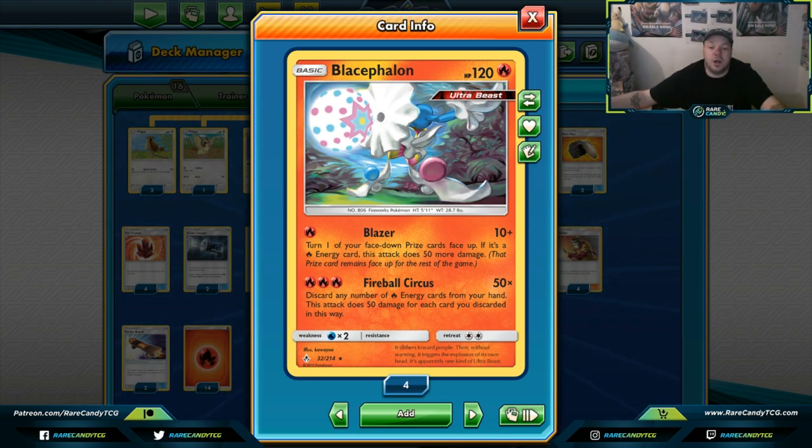Fireball Circus lets you quickly power up whatever you want — two energies plus one, or keep it on the bench behind a Lillie's Poké Doll and then go right into Fireball Circus. You can knock out an Arceus Dialga Palkia GX or a Mewtwo Mew for only six energies, drawing three prize cards as a single-prize Pokemon. Not many other Pokemon can hit for 300 damage in the format. The only drawback is that this deck is a little inconsistent at times.